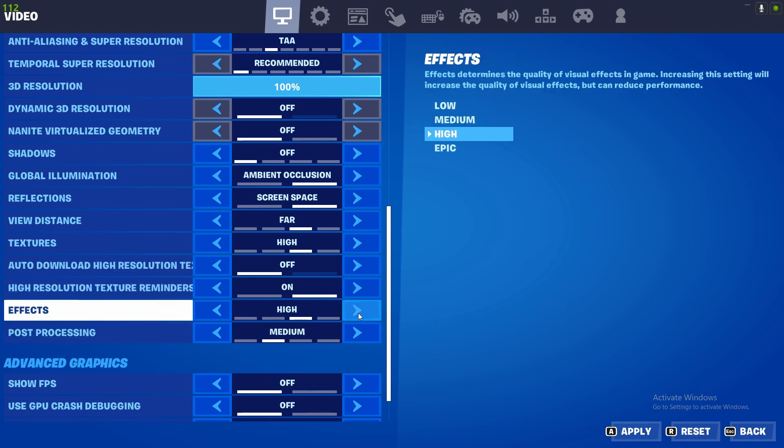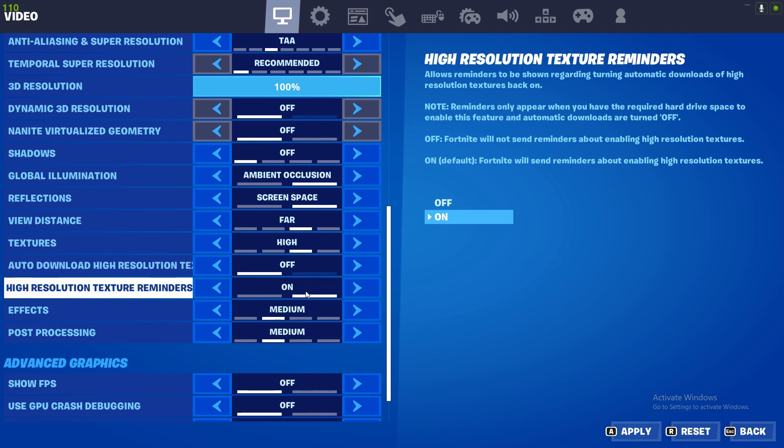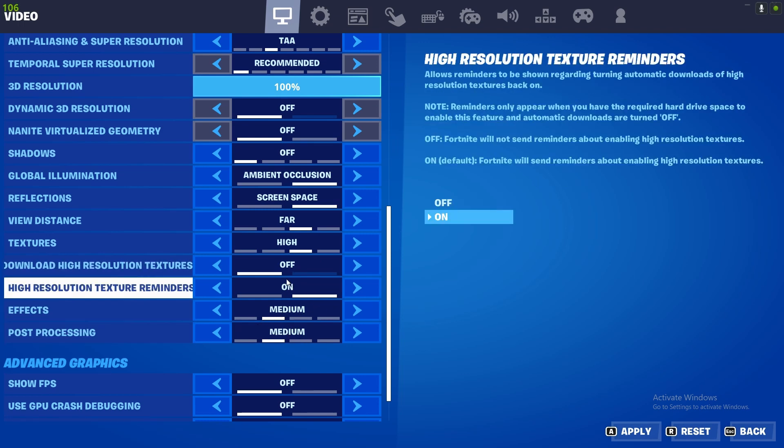So for effects, I would go with medium or high. I'm going to go with high, but if I were you I'd go with medium, because it gives you very good FPS and it's still good effects.